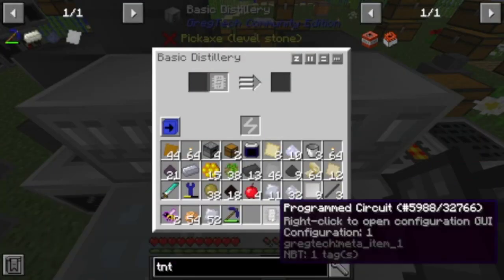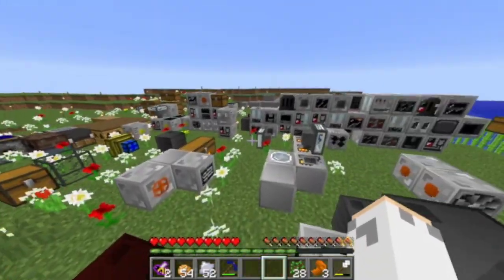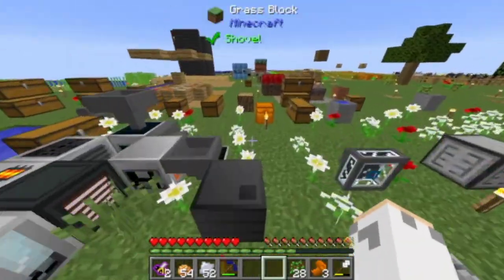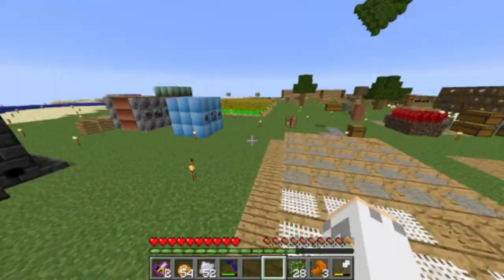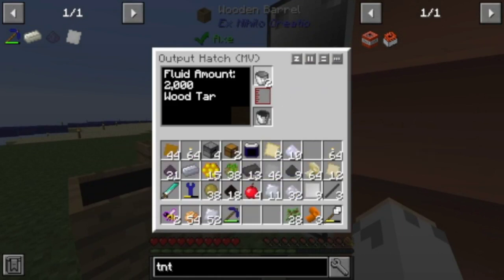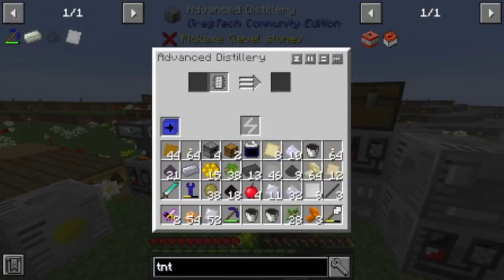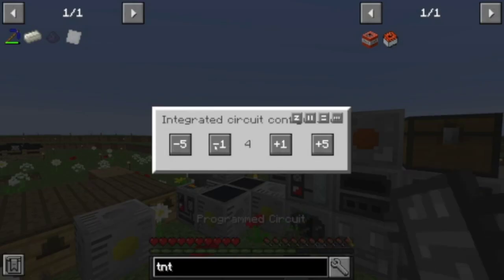I'll set you back to 1. I also learned about two episodes ago - we made this. I learned: do not put that next to a basic machine, one of the tier 1 basic machines. It will blow up, because I lost my sieve - my tier 1 sieve - which I couldn't care less about, because it's literally just a sieve. I have the advanced one and I've got to make the advanced 2 one soon anyways. But I learned, do not do that.